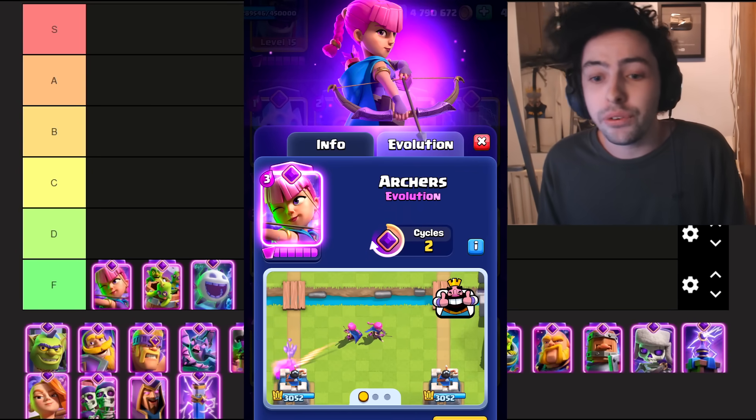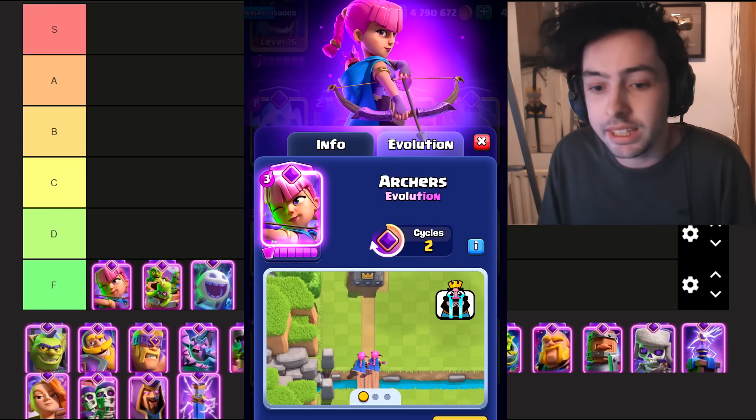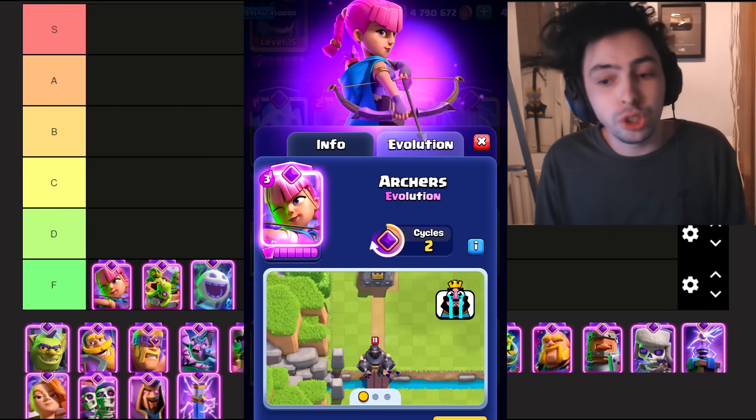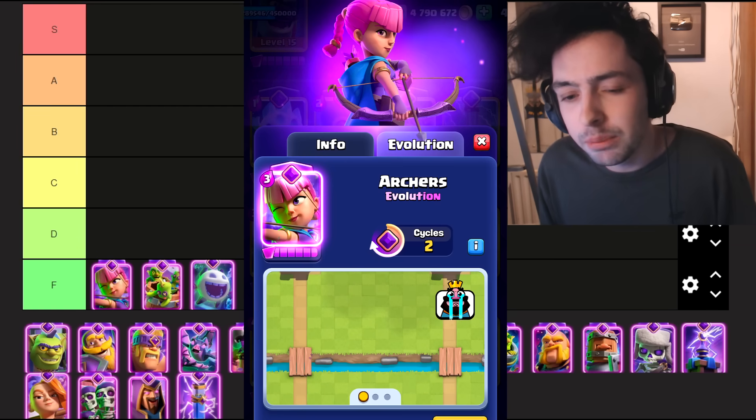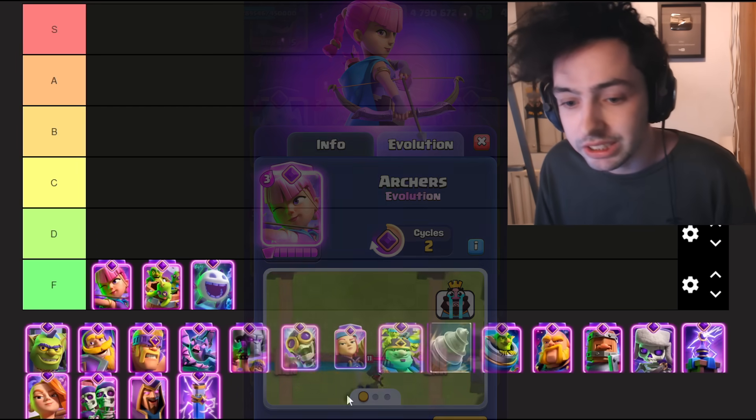Another card I'm going to put in F tier is definitely the Evo Archers. Ever since they got nerfed, they just do not hit the same. They got a range nerf, and this nerf actually made the card terrible. Before, it could shoot across the river and hit defensive buildings, but now it can't. It's seen in very little decks at the moment, and there are just better alternatives.